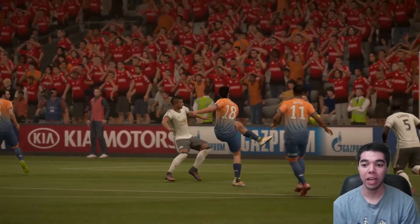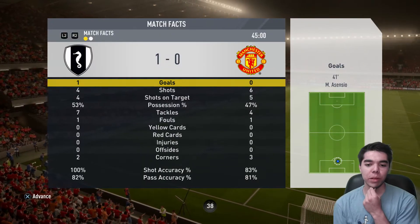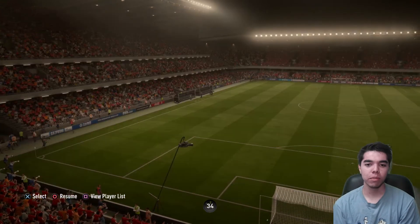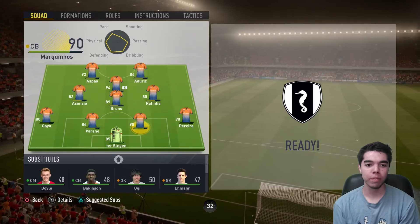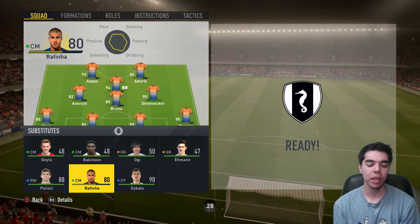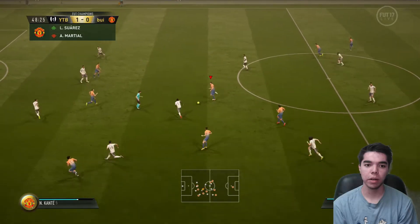Suarez is probably the main factor as to how we're playing so well — he's just standing in the middle, always in good position, and his passing is maybe the best attribute he has. At the break, we're playing pretty well. I'm actually controlling this game quite well considering how overpowered his team is. We're going to do the same substitution — Rafinha off, Dendoncker on — and I'm actually going to bring Dybala on early for Aderiz.